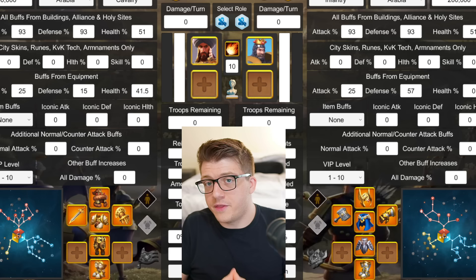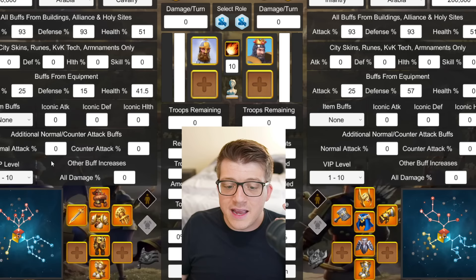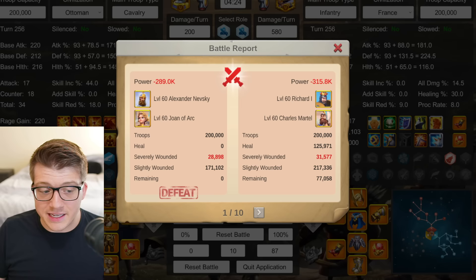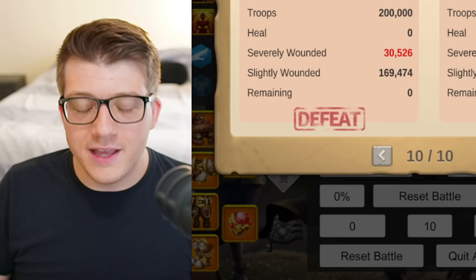What this means is: if you are comparing two armies — say Nevsky with Joan versus Richard with Martell — and one side beats the other by a greater than 5% margin across 10, 20, or 30 battle simulations, there is a very high probability that army will beat the other in actual 1v1 fights in Rise of Kingdoms. This is why when I test Richard Martell against Nevsky Joan under normal conditions with best in slot gear, Richard wins every single time. This is not clickbait — this is literally math.